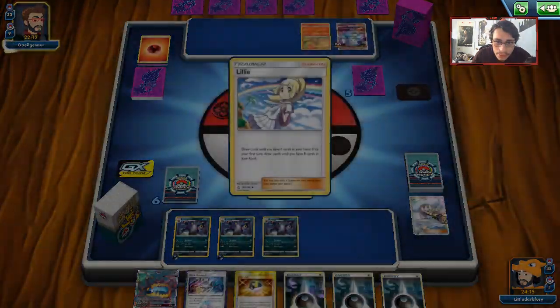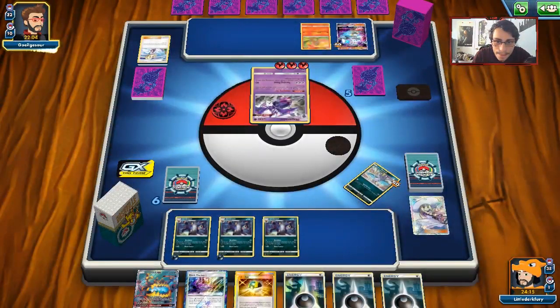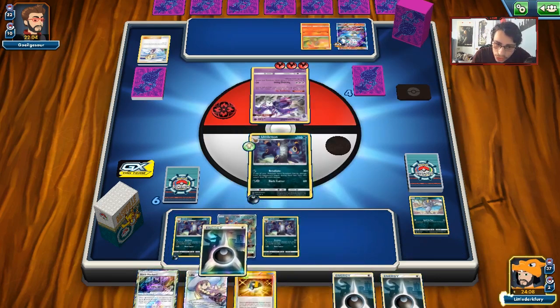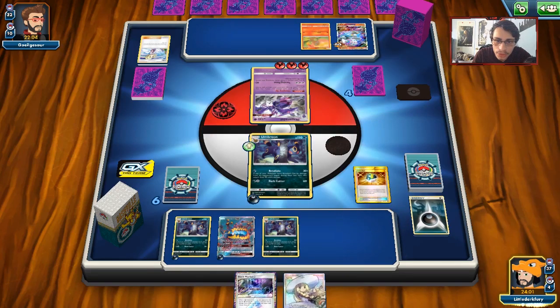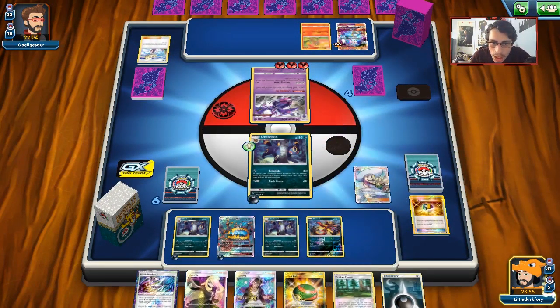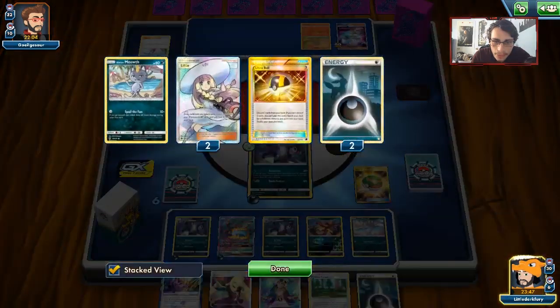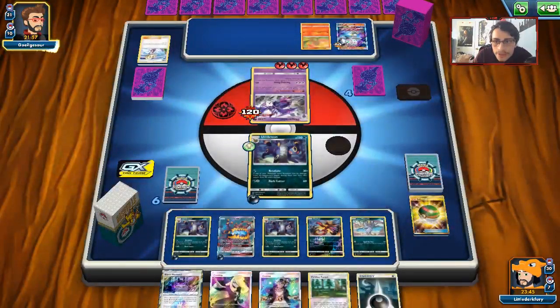Looks like he's going to knock out the Naganadel, which is fine — he doesn't want Blacephalon to go down. But this thing is going to be open for a Glutton KO now, which is good. We draw a Lillie — a little early, but I think it's a good time to start playing Guzzlord down. I'll get rid of the two Darks — I don't like doing that but we have Energy Recycle System. Get Viridian Forest down and another Meowth for Persian. We have Guzma for next turn so we can still knock out Blacephalon — got 10 HP left. The Blacephalon is open for a Glutton, which is the main thing.